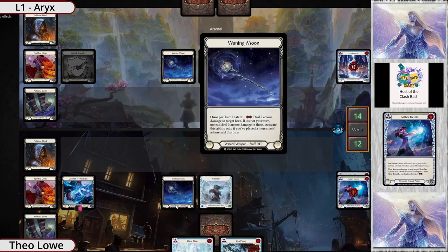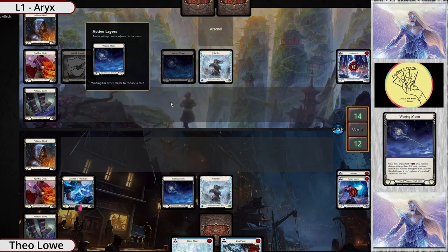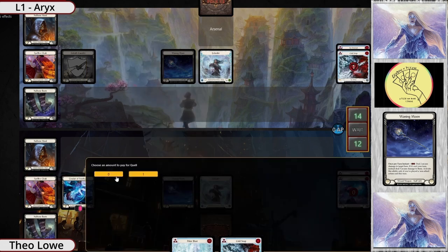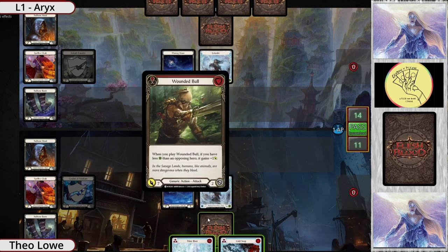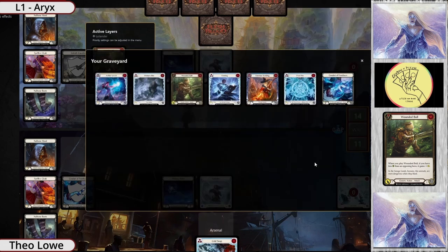If he's going to keep the Ice Vein, that's really interesting. I wouldn't have been surprised if he kept the Ice Vein and tried to arsenal it and wait another turn cycle to get a little bit more tempo — he's a touch behind here. Cold Snap gets pitched, we're going to set an arsenal and Quell 1, take one, Conduit goes, and we're back to AB3. Now you get the Wounded Bull at full eight value, and we set a Cold Snap.